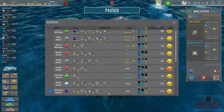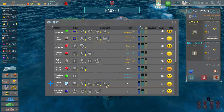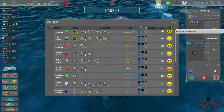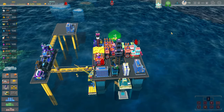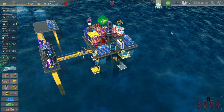I actually have three free people — I forgot about the extra guy I hired who isn't doing anything. We'll put him in the small kitchen on the night shift. Unpausing — hopefully the expedition crew comes back today with some cash, or maybe we'll get some tourists showing up.